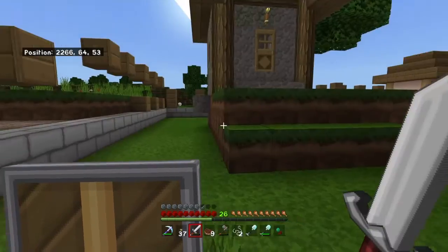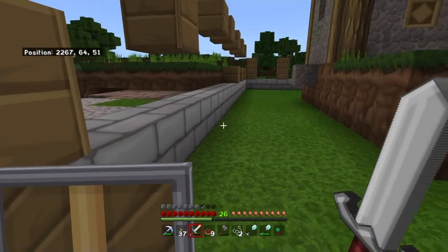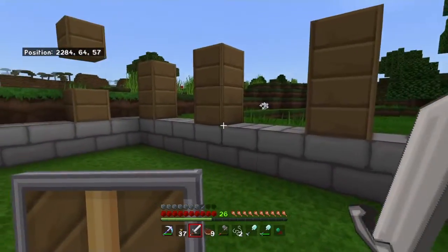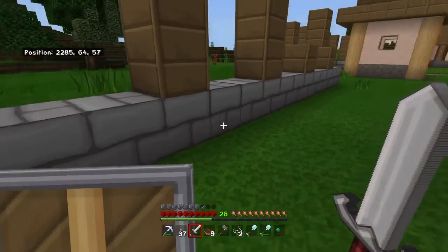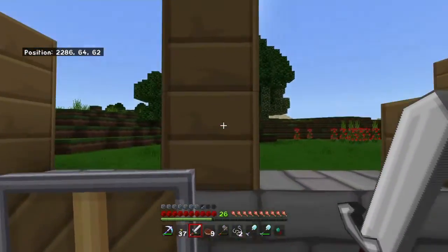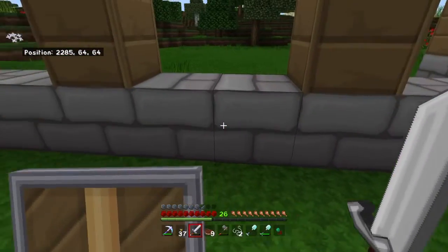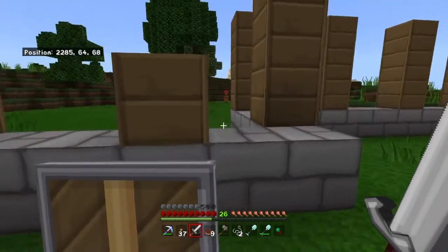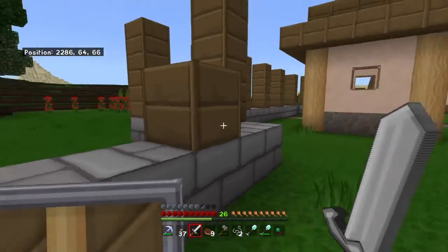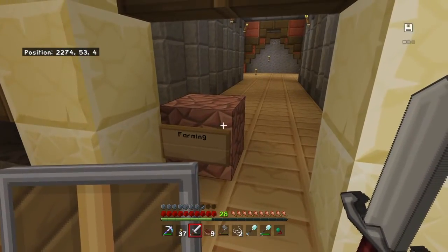Here I haven't shown much of the wall because I haven't done much to it. I've changed the cobblestone blocks at the bottom to stone bricks — it goes three blocks high, then three blocks of oak wood planks, and then another line of stone bricks on top of that. Other than that not much has been done, so it doesn't warrant going into full depth in the video since I've barely touched it.